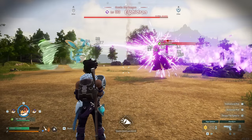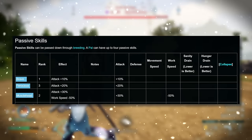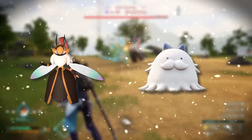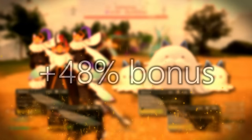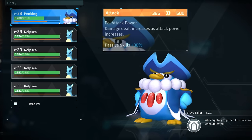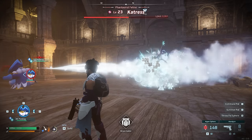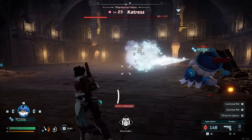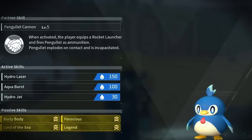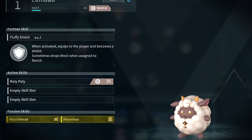If you also add good passives, you can really spiral the damage out of control for your main summon in these setups. Traits to look out for are things that boost attack even more, like Brave, Ferocious, or Musclehead. For Elizabee and Sweepsy this is especially potent since their specific support pals give a 48% bonus, compared to a regular elemental buffing setup which can only reach up to 40%. Either way the damage can get bonkers quickly if you optimize passives.